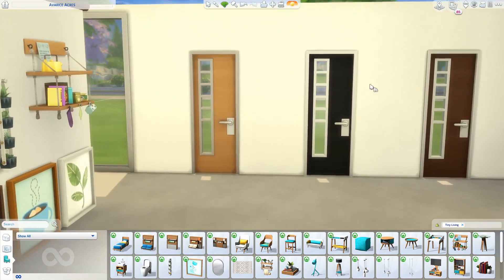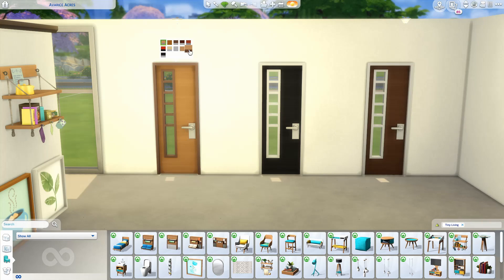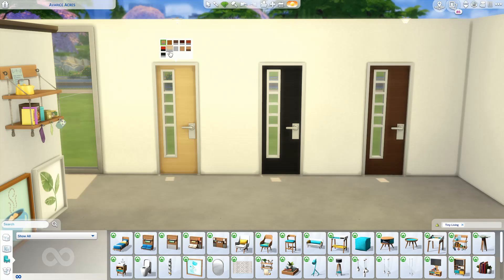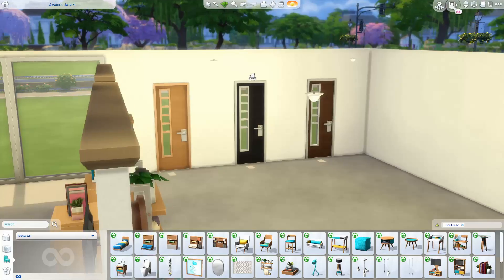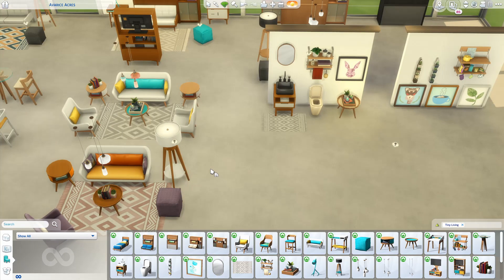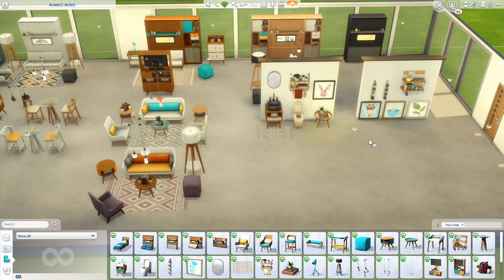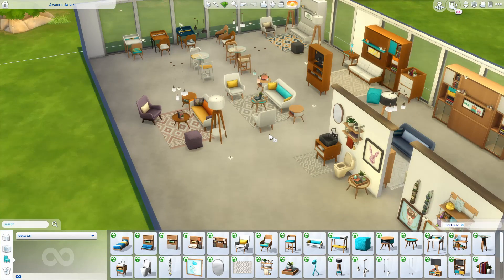Last but not least, we did get one new door. Here are my favorite three neutral colors, and here are all the different complementary colors that came with the rest of the pack — you can definitely mix and match. It's a nice little door, very modern and very sleek. We didn't get any interior doors, which is fine because in tiny homes you're not really going to have a ton of different rooms. We also didn't get any windows or build items for exteriors, so they definitely focused more on interiors and what we're going to do inside the tiny home.